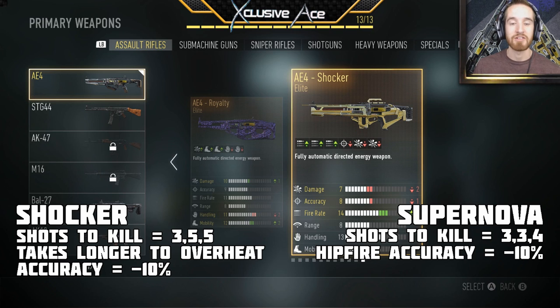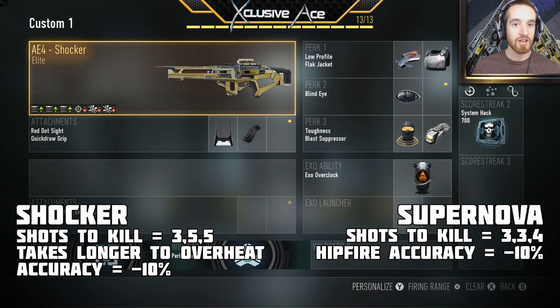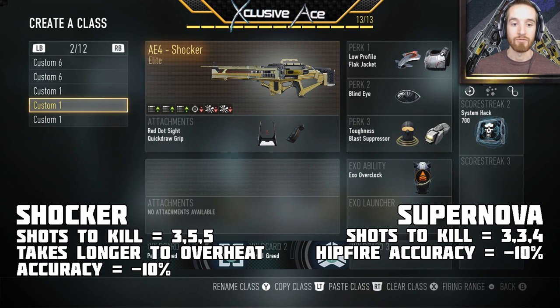It doesn't technically kill any faster than the other variants — it actually kills slower because it has decreased damage. This goes from a three-shot kill straight down to a five-shot kill fairly early in its range. The base variant goes three-shot kill, four-shot kill, then five-shot kill, but this one completely skips that four-shot kill range and goes straight down to the five-shot kill.